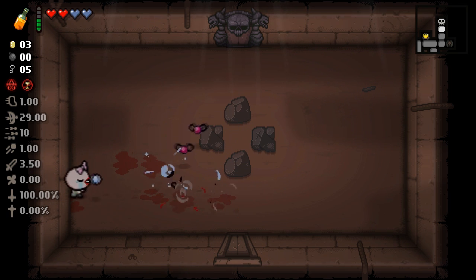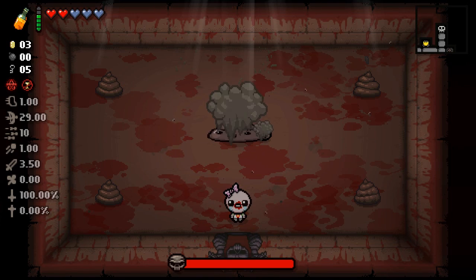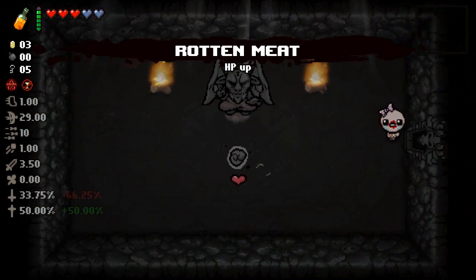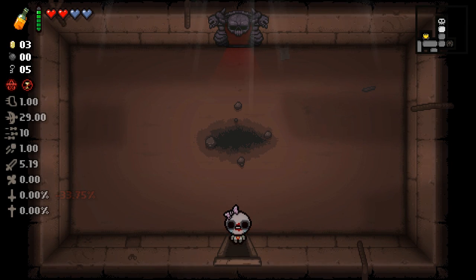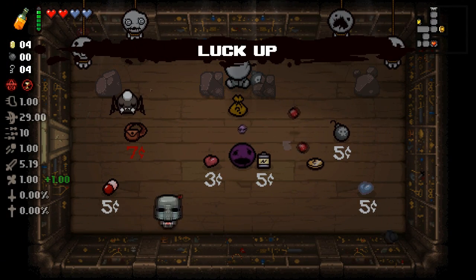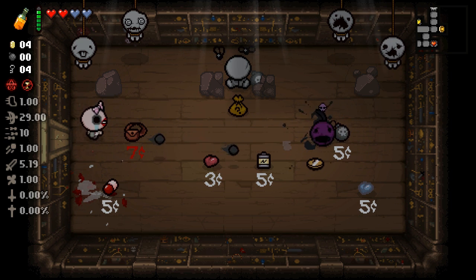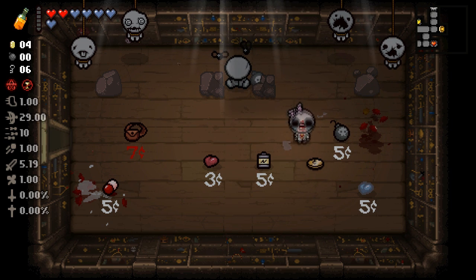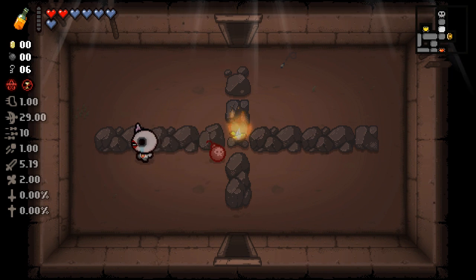They're teasing me - I tried to find the secret room like three times. At least we get a tinted rock for free with a spirit heart. Dingle - what a tough fight, literally one of the hardest fights I've had playing Isaac. I'll take this damage up - 1.69 is not bad at all. We got keys and a bit of cash. Look at that, we're able to get a bomb. This is a cool looking shop, I adore it. I got the bomb I wanted.